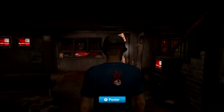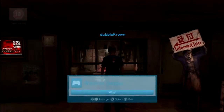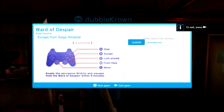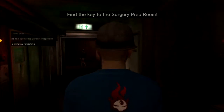Hi folks, this is Double Crown and we are at Siren Blood Curse. We're going to play Ward of Despair again. Last time we didn't reach the goal, so we're going to try that this time, and hopefully we'll get a different mission as well. There are three missions in all — you might remember: find the key to the surgery prep room.